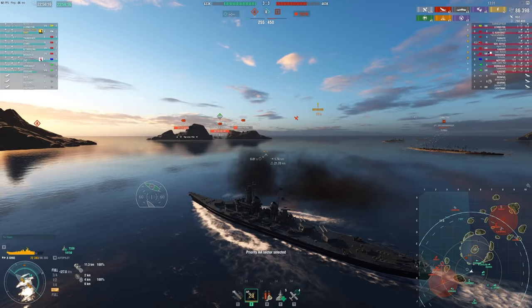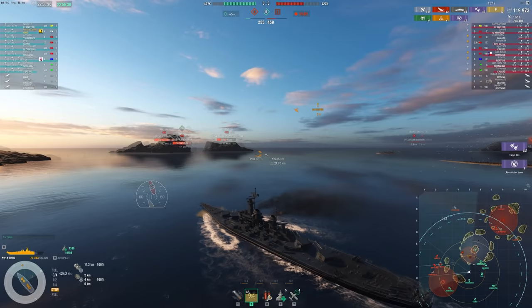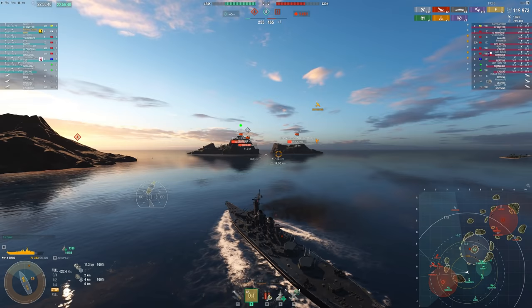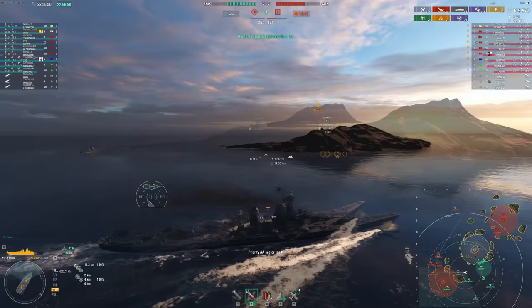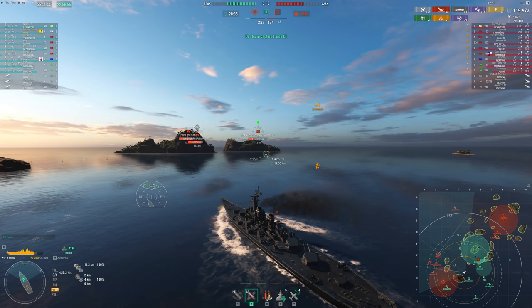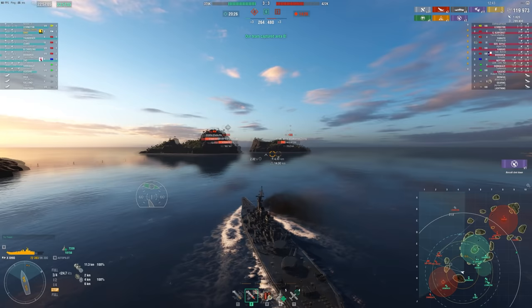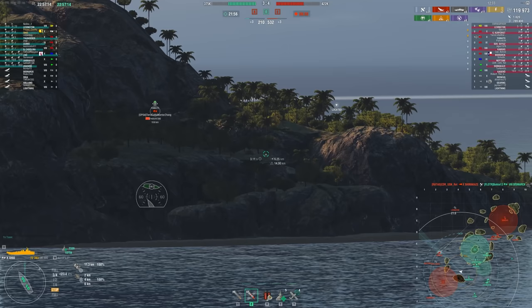Early game pushing is hard, but mid to late game is really when this strategy gets strong. In this match we're losing badly — pushed into a corner, lost C, not really getting A because this Bismarck will die to the Shimakaze flanking him. I need to make a play to win. Ohio is a great ship for that, especially when you know their Shimakaze and Kagero aren't near you, so you don't have to worry about torpedoes.